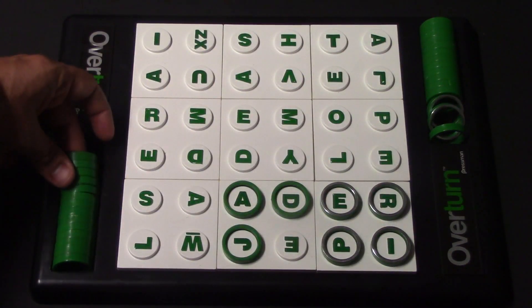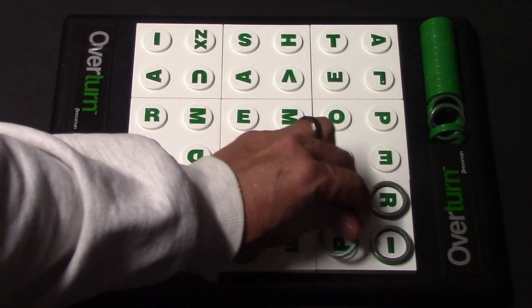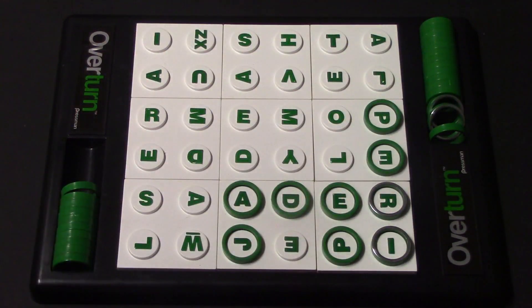Then my opponent is going to go, and let's say he decides to make the word peep. He'll turn this over to his color — P, E — and then finish the word off: peep. And that's generally how the game is going to go.